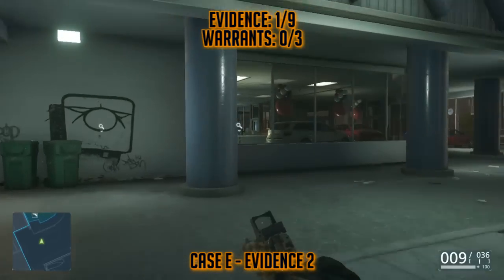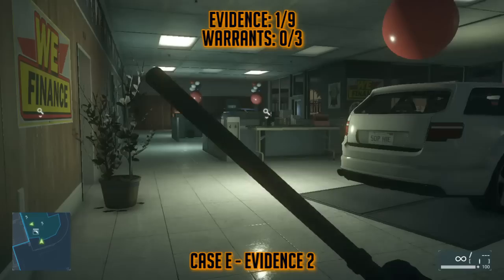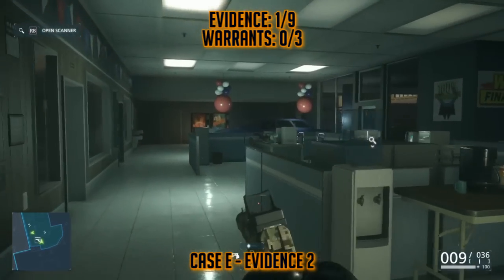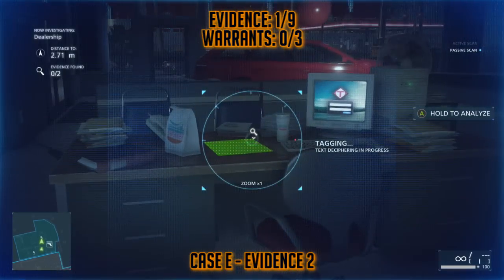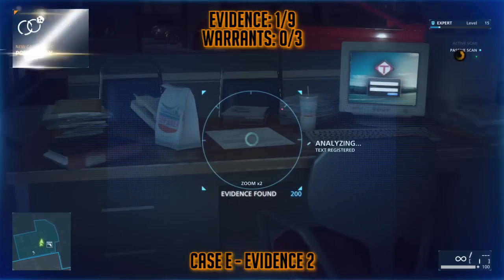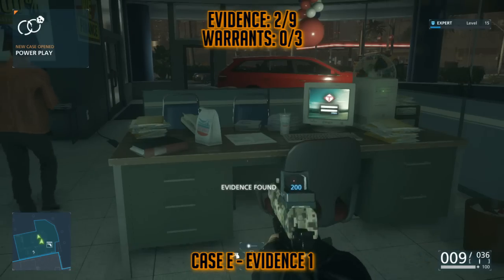When you gain control of your character, you'll need to get into this car dealership, where you can find two collectibles. The first one, Case E, Evidence 2, you can find in the middle of the dealership on the desk next to the computer, right there. That is for the case file, Power Play.